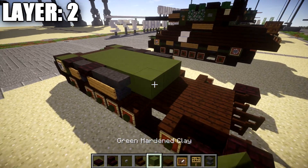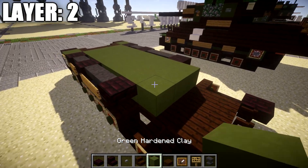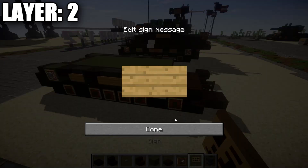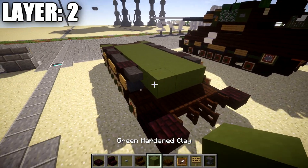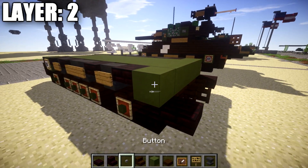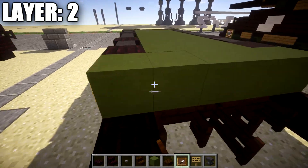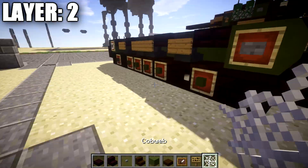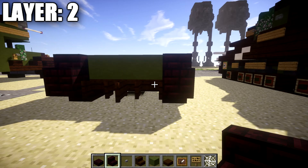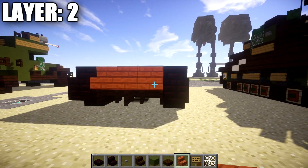Once that's done, take green hardened stained clay and place a row of three across, followed by a nether brick top slab on both sides. Then another row of three of green stained clay, this time with an anvil on both sides floating on the string, just like we did up front. Then place a narrow row of three of green stained clay across and a nether brick top slab on both sides. Then a row of five of green stained clay all the way across, stone buttons on both sides, item frames, and cobwebs in the item frames just like we did for the front.